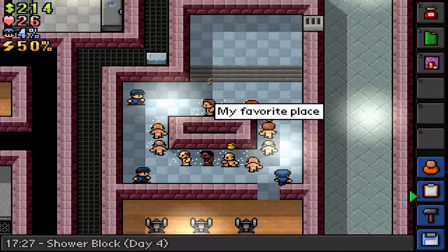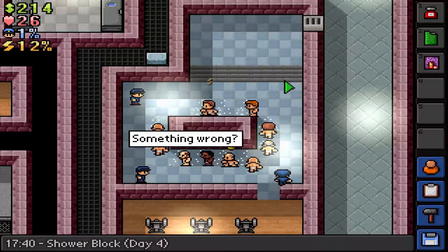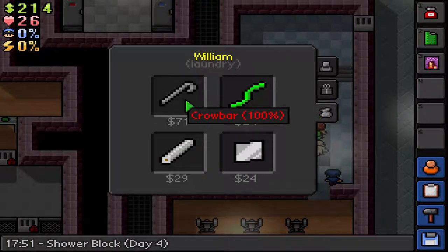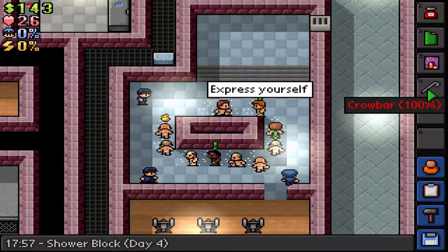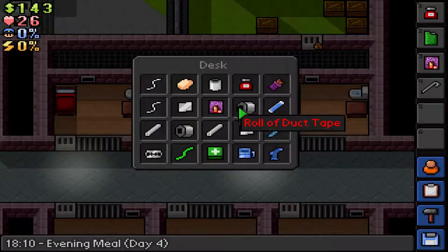I think I know how to make the tool handle, so we'll make that tonight. Then all I need is a crowbar - but we can cut through walls in other ways too. Let's check what we have: two rolls of duct tape, two timber, and this other thing. I think I have everything I need.